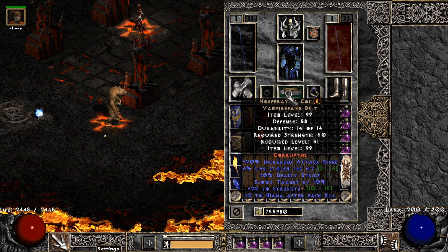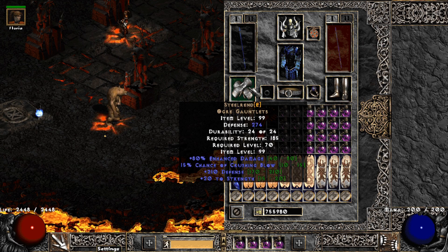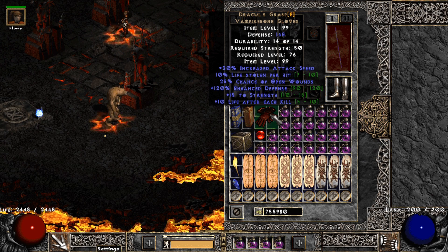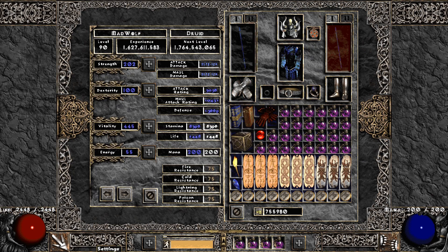Holding our pants is the belt Nosferatu's Coil — life leech, deadly strike, Strength — all decent stats. And finally, Steelrend mittens to keep our little paws hot; they grant enhanced damage and crushing blow, and those are the best in slot.